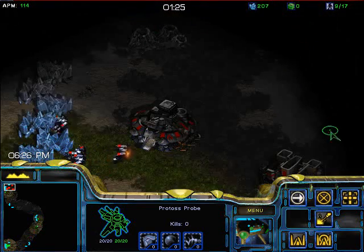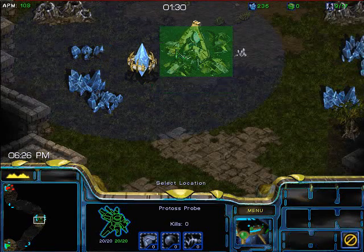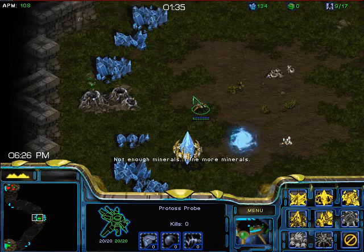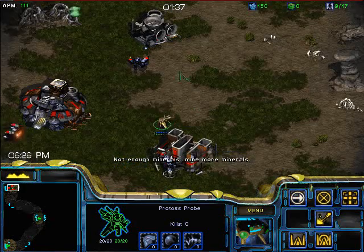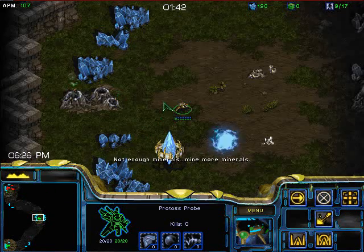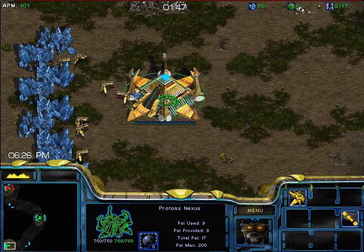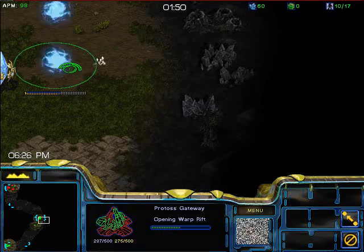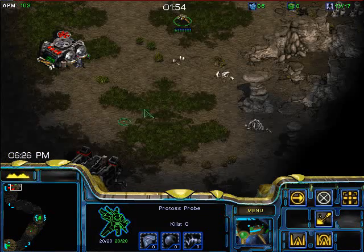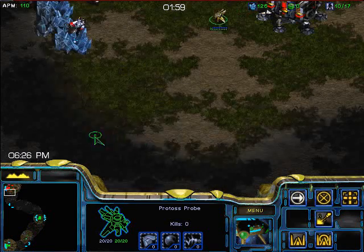I've scouted the Terran. If I were playing against a human I would actually attack the SCVs and try to harass them. Against the computer that bugs them out and makes it way too easy, as all the SCVs chase my probe and they're not mining minerals. Otherwise I would try to harass my opponent, especially the one building the barracks — you can often kill the SCV building it, which would hugely delay things if they don't send another SCV to deal with it.